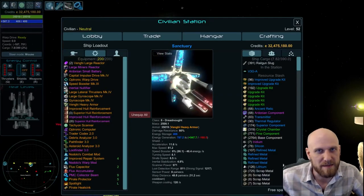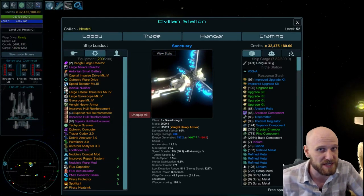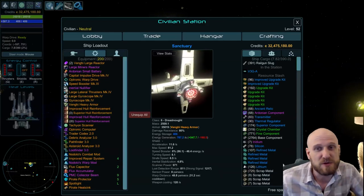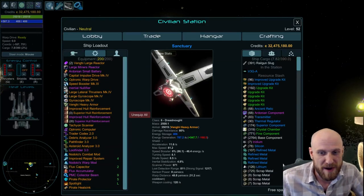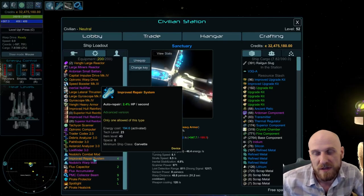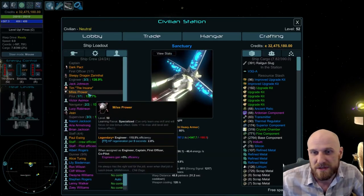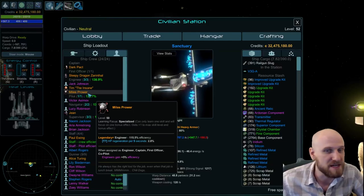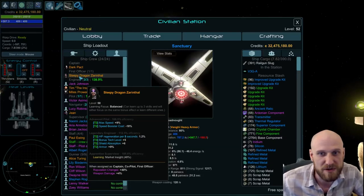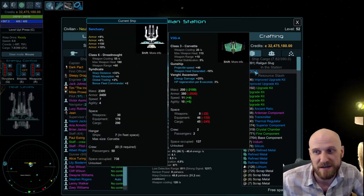In Star Valor, there are a number of different sources of percentage-based HP regeneration — effects that regenerate more as our maximum hull gets higher. Some sources include your repair system: an improved repair system gives us 2.4% of our maximum hull as regeneration per second. You can also get regeneration from engineer crews, such as a specialized HP regeneration engineer crew. Sleepy Dragon Zerenthal also has HP regeneration as part of his engineer bonuses.